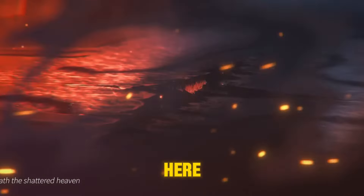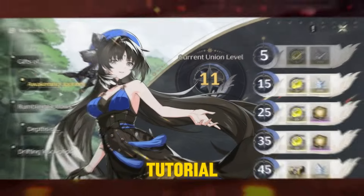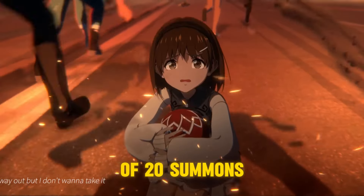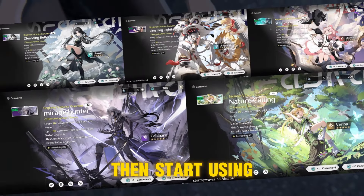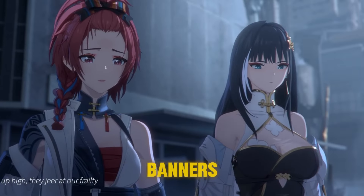No need to go as hard here since we'll be getting a 5-star selector of your choice. After completing the tutorial and the early story segments, claim your mail and the pre-registration rewards for a total of 20 summons. Remember, it may take several attempts to land on a 5-star. If you get someone you like, you're good to go. Then start using your summons, targeting the beginner banner for your second 5-star. Just avoid spending gems on these banners.